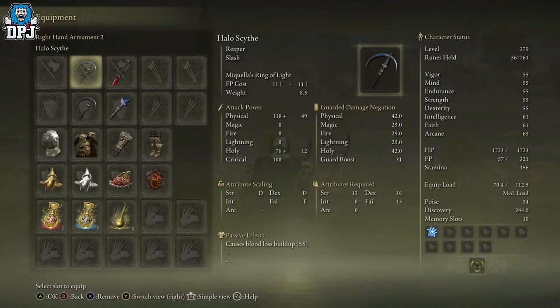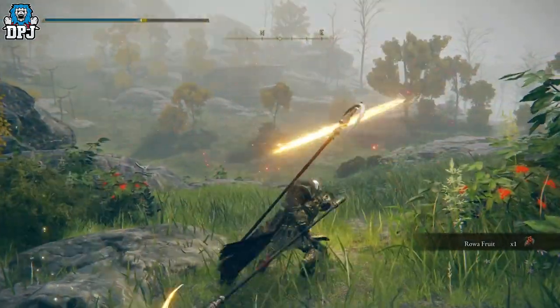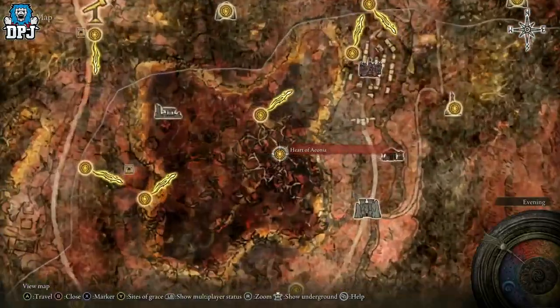The Halo Scythe is another weapon you can get from the other Cleanrot Knights in this area. It's kind of given away by the knights that wield it, same with the spear. This one also scales with strength, dexterity, and faith. Stats required are 13 in strength, 16 in dexterity, and 15 in faith. It has a weapon skill called Ring of Light.